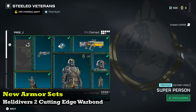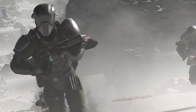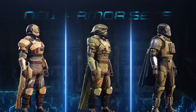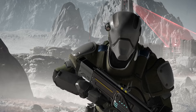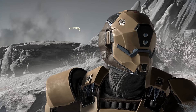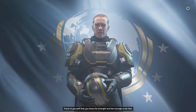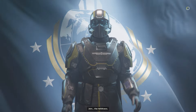Diving right into it, first up let's talk about the new armors that you'll be strapping into. The Cutting Edge Warbond comes stacked with the new EX series prototype armor sets, which not only look pretty cool but based on the descriptions given may even provide some passive buffs for the user. While Arrowhead has not divulged any of this information just yet, we can kind of take a guess as to what buffs may be given with these armors, such as with the EX-03 prototype.